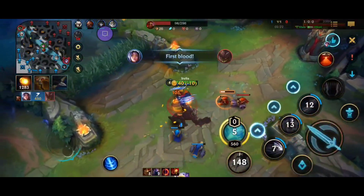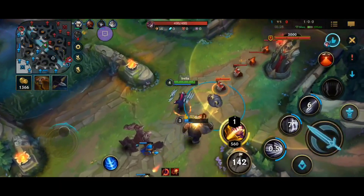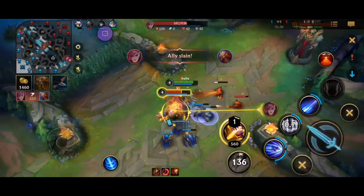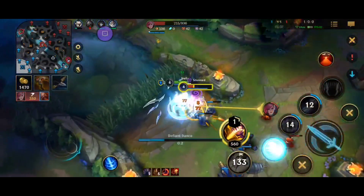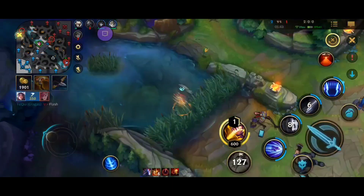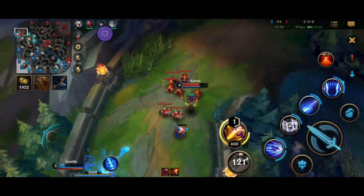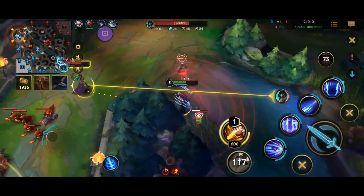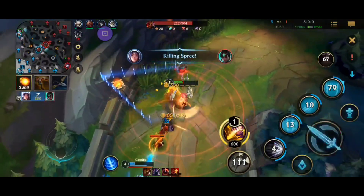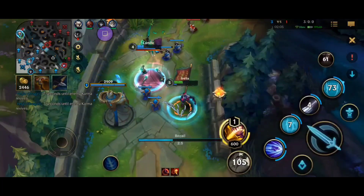Nice freebie! We help Gragas push out his wave. Vi comes in and flashes — I hit the third ability and get another freebie. I crash his wave and it's already a really good early game. Vi thinks it worked for her but it actually didn't. We see our Camille is getting bullied by Karma top, but Karma is just walking to Camille's tower so it should be a free kill. The Karma doesn't flash even though I expected it — he just wants to die. And we're 3-0 at 2 minutes.